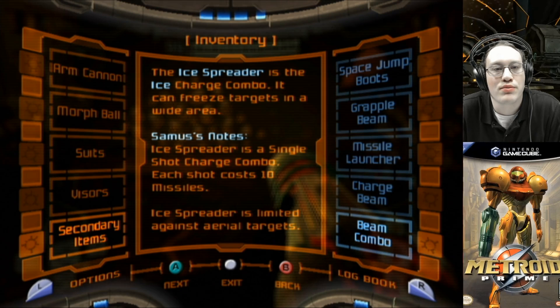The ice spreader is the ice charge combo. It can freeze targets in a wide area. Samus' notes: the ice spreader is a single shot charge combo. Each shot costs 10 missiles. Ice spreader is limited against aerial targets.